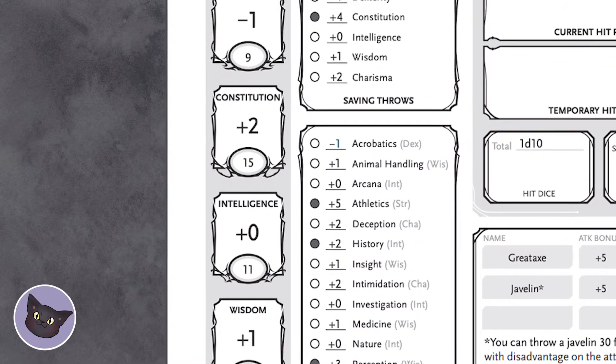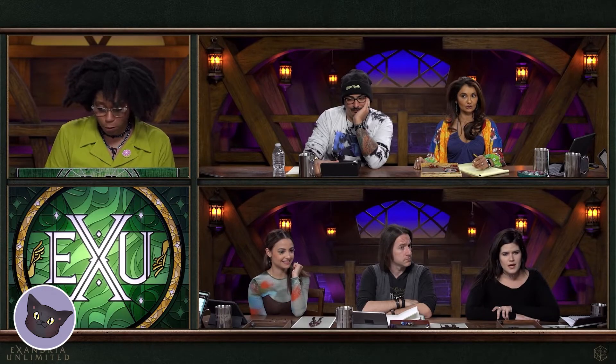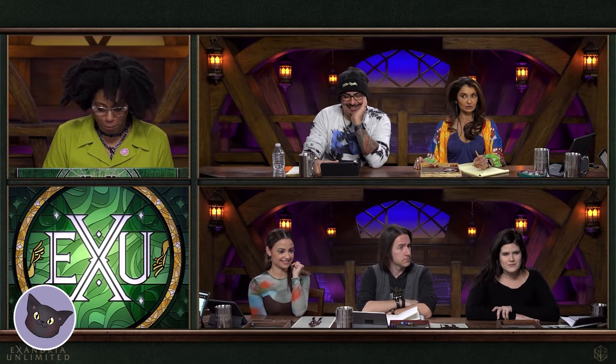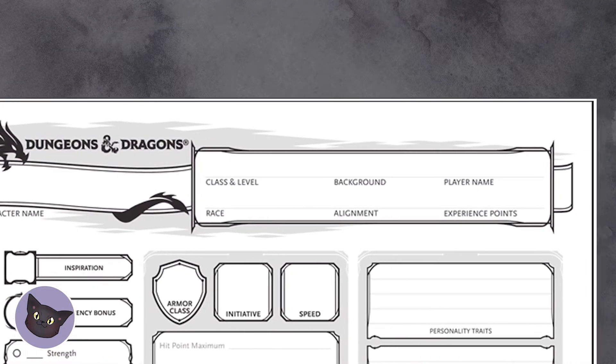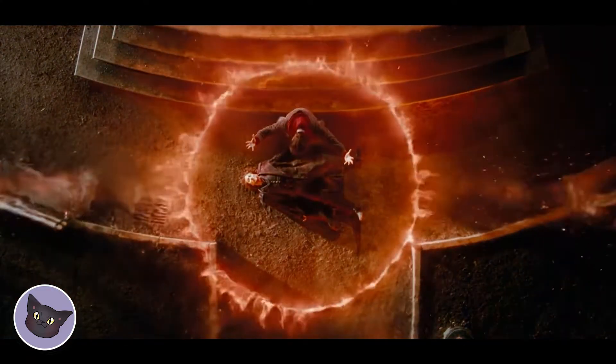Once you've done that, you want to get your stats ready. Whether you are using the point buy system or rolling for it, talk to your DM about this part. Get your points and have them ready. Now think about your background as well as your race and class. These are important aspects to your character and pivotal to their build, so give this part some thought. Think about how you want to play the game.